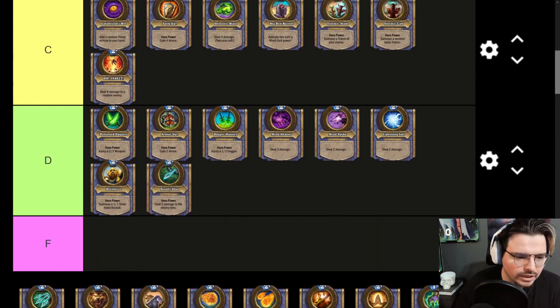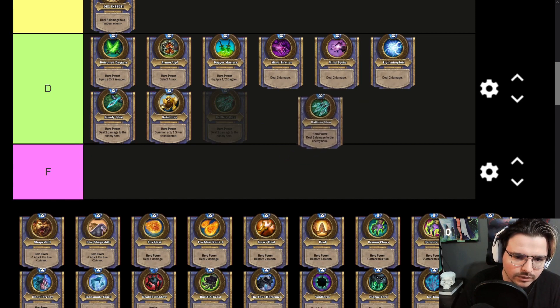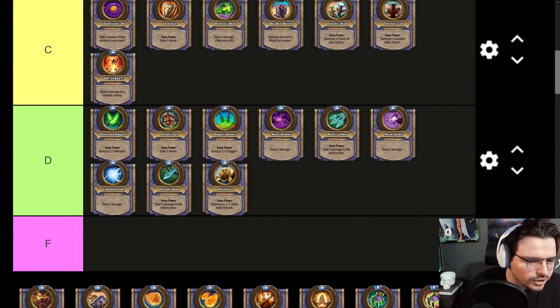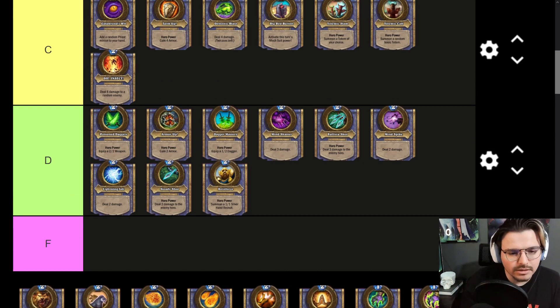Steady Shot is not as good as the Hero Powers we just discussed, so we'll put it in D tier — it only does 2 damage to face. Ballista Shot is a little bit better, on the same power level as Mind Shatter, just slightly below it. It does the same Deal 3 Damage — kind of the same aggression.